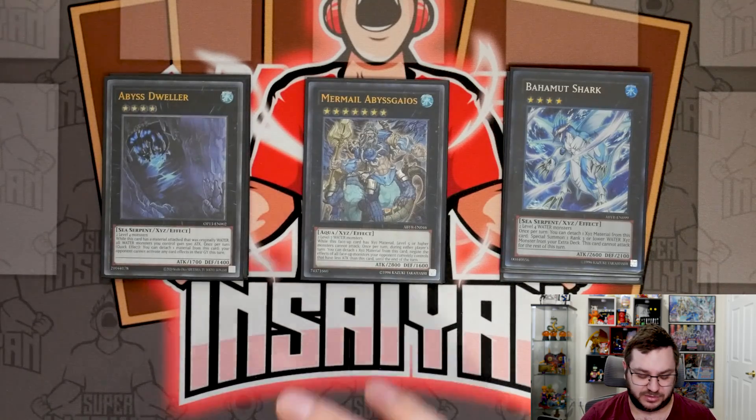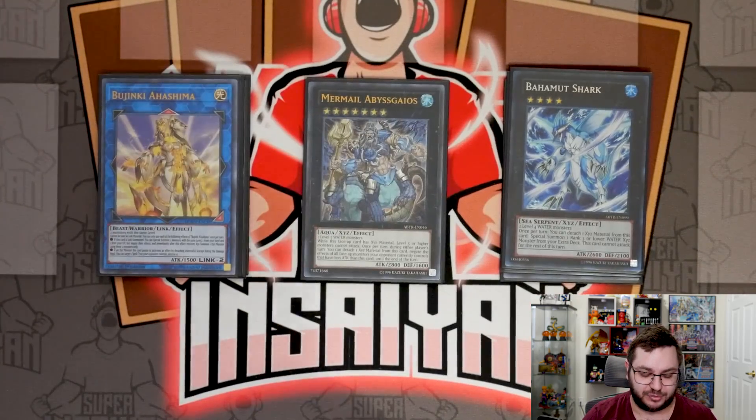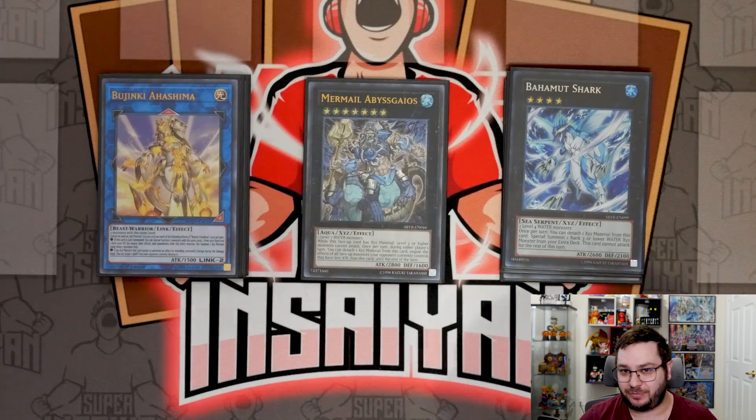That's it for the XYZ. Onto the links — we are playing one copy of Bujinki Ahashima. This is the card that freely summons two level fours: you summon a Dragoon from your hand and grave, and that gets you into your rank-four XYZs.